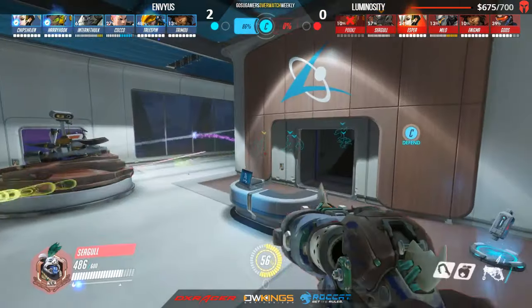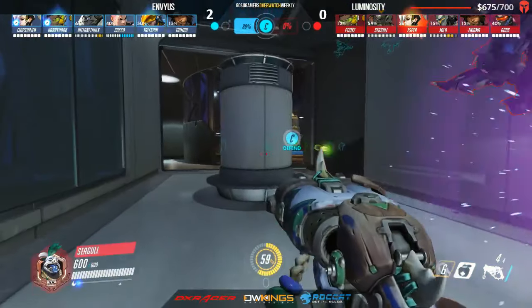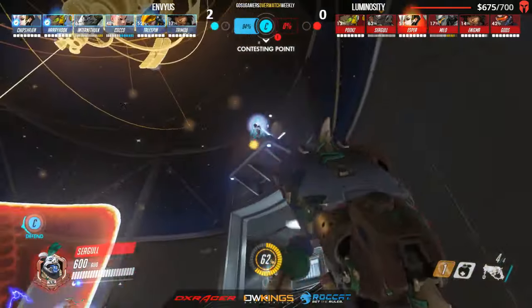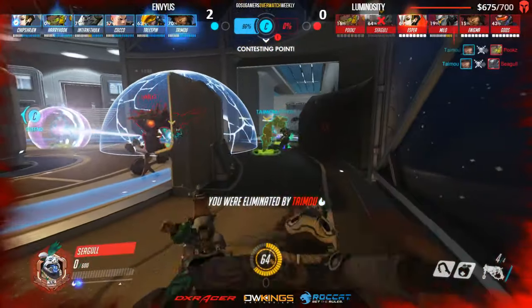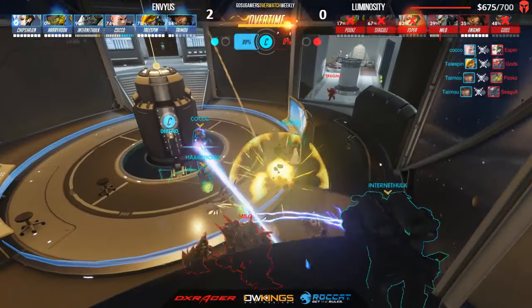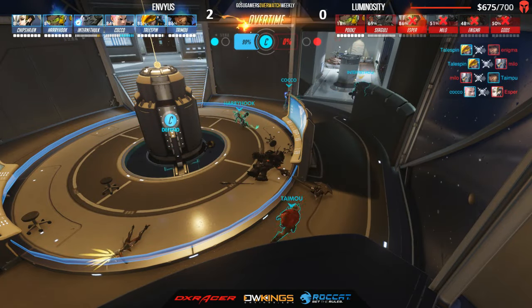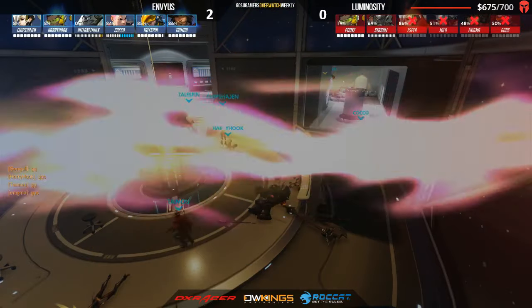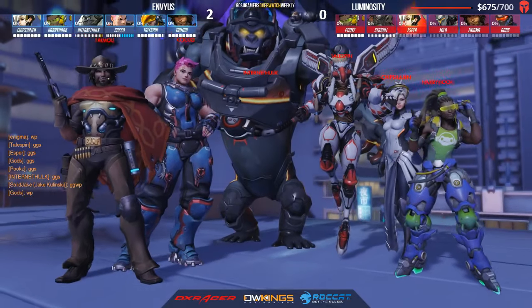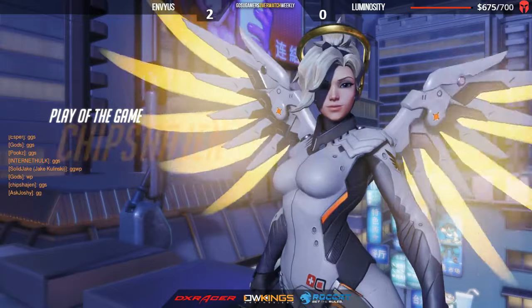84 percent — Envy trying to end the tournament here. The ultimates aren't there for LG and they're not even close, most down to just the teens on the charge meter. Seagull and company push forward — Seagull dies instantly to the flash combo from Taimu. Zooming out to get a view of everything — Enigma is trying to get in there. Milo is surrounded. Enigma is their last chance — he's not going to be able to roll onto the point as Internet Hulk runs in, stomps him, and that is it. Three to zero, Envy over LG.